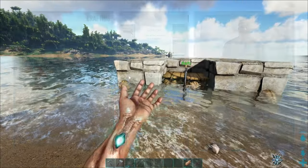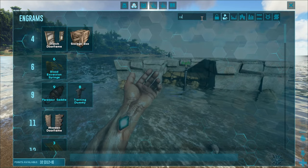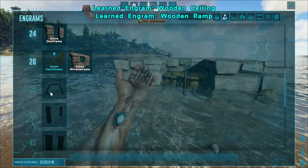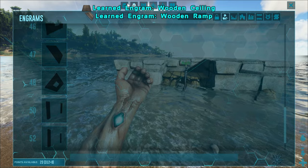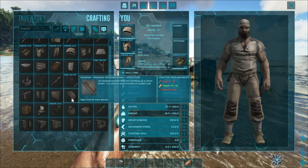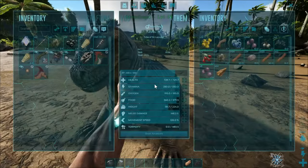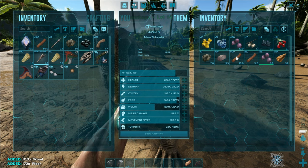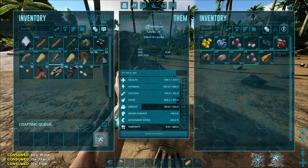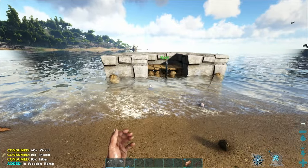The next thing I'll do is I'll put two ramps right there, which I don't know that I've unlocked yet. I have not. So to make those, I will need probably just some wooden thatch, I would imagine. Fiber as well. Do you have fiber? You should have fiber on you, right? You do. Will that make two for me? It will. You're the best little guy ever. I love you. What a fella.